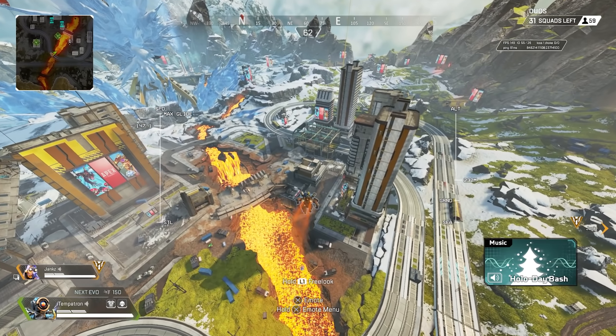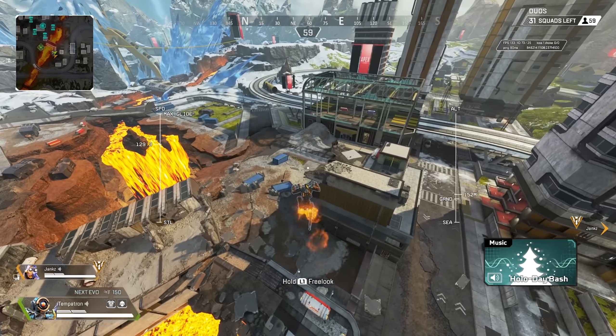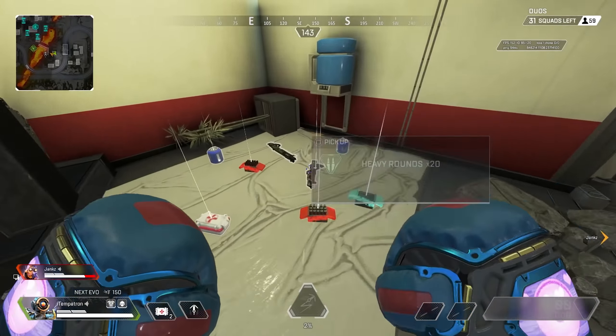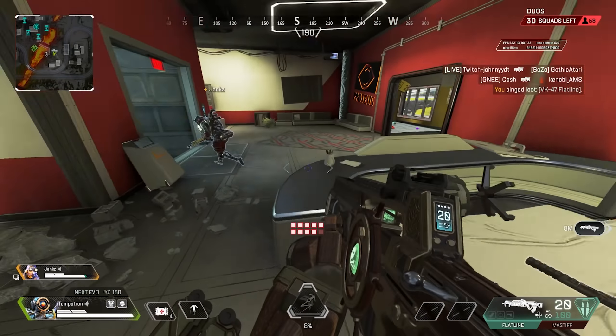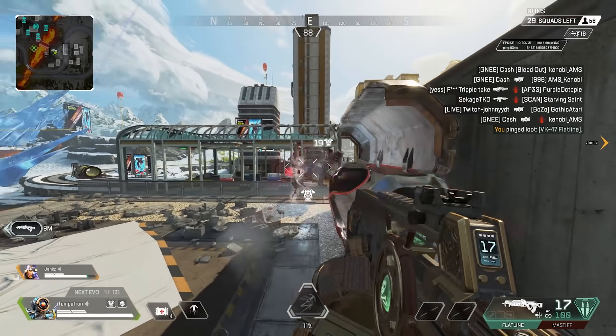Going into streamer building — I'll go in the left side. Massive Flatline and two guns I'd want. Actually huge. Somebody's coming into our building now.